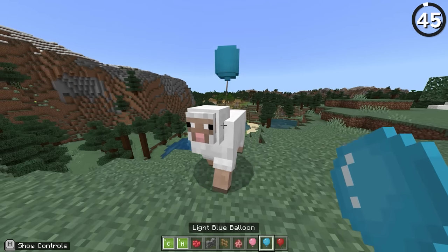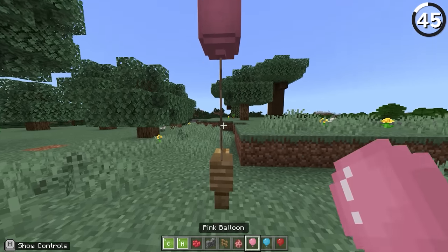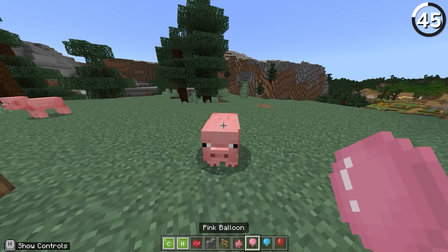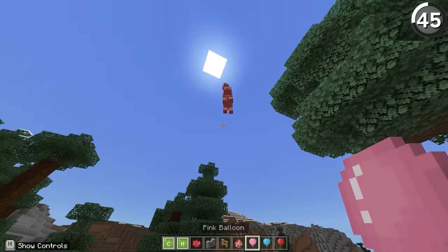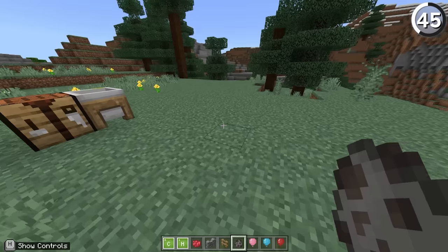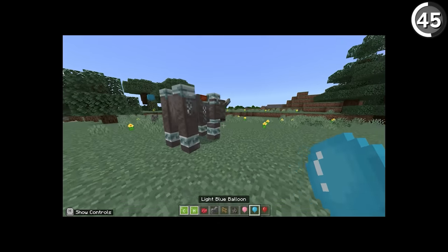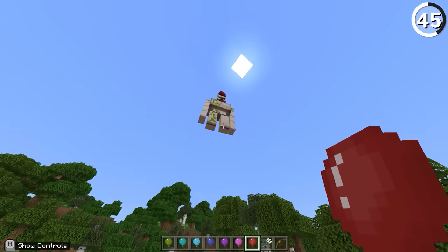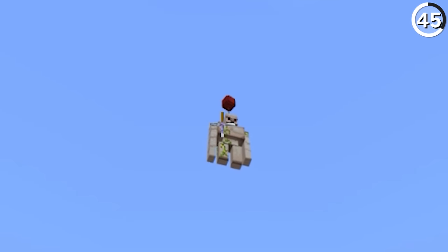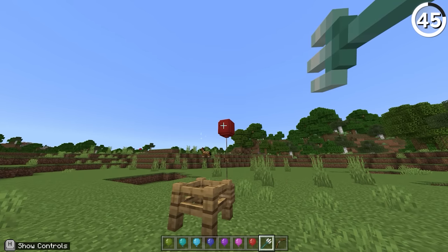This here is a balloon — and what might shock you is just how powerful this thing is. Even though we can tie this entity to a wall or a fence to keep it grounded, it's when we tie it to a mob that it really gets silly. In Education Edition you can get these guys to lift right off the ground. Unfortunately you can't attach these to monsters — so there goes the killing method — but you can still pick up an iron golem with one, which is kind of funny in its own right. And if you have a bow and arrow or a trident, you can even shoot down the balloons to pop them.